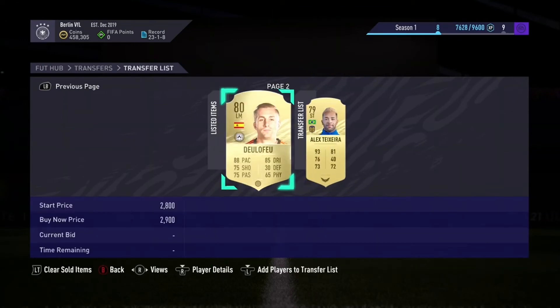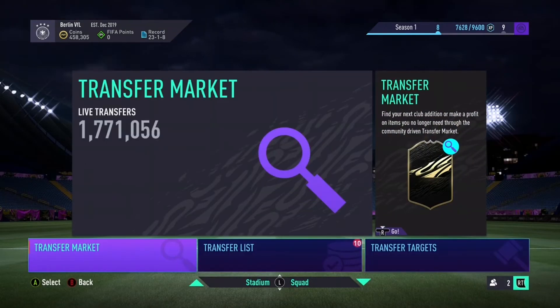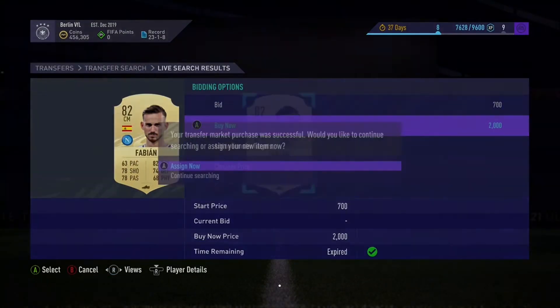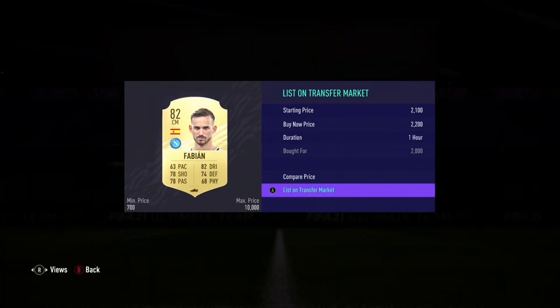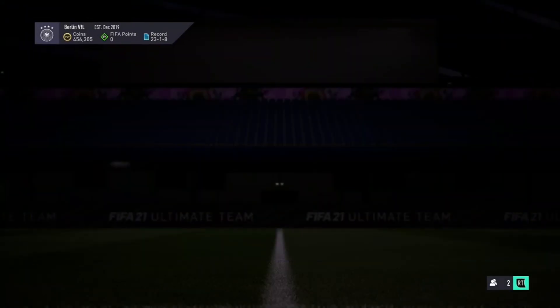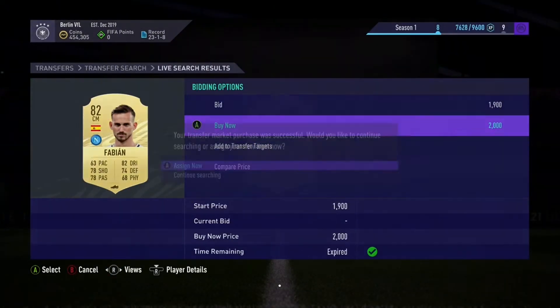He's probably going to list for more because he's got a Marksman chemistry style. That just shows you how many players pop up and how many deals you can get with this filter. Picked up another Fabian for 2,000 coins — this guy pops up more than anyone. We'll list him for 2.2k. He is probably the worst card you can get out of the bunch because he pops up roughly around 2k almost every time.